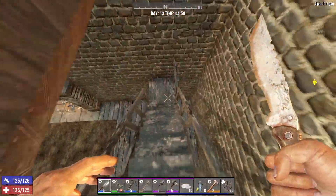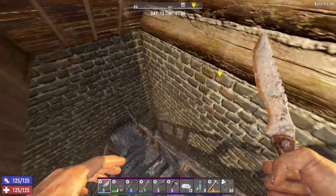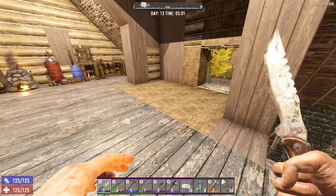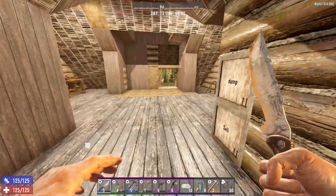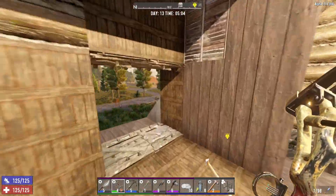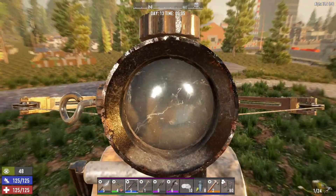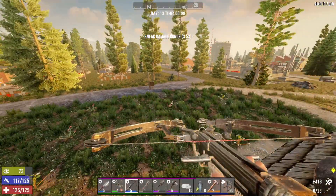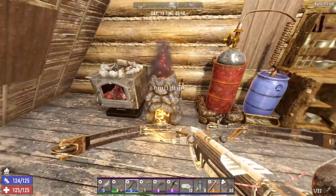I think tonight I'm gonna fix the stairs, because that's what's bothering me the most right now. I'd like to have a nice double-wide stair coming up. I'll also get rid of these handle rails and all that. We got the Horde Knight tomorrow, so we gotta start getting ready for that. And we got a couple more books. But today is Trader Reset Day. There we go.